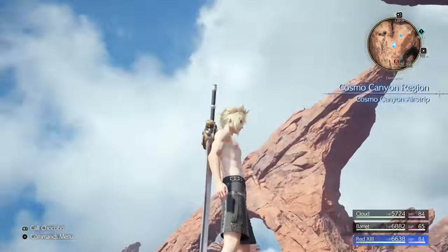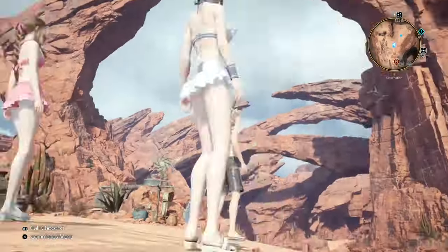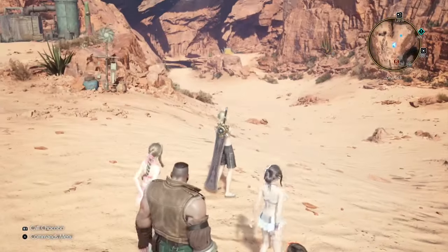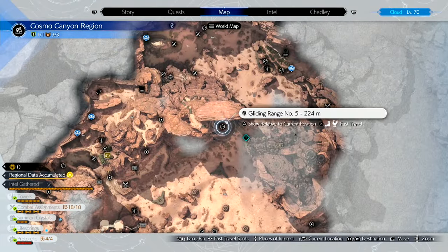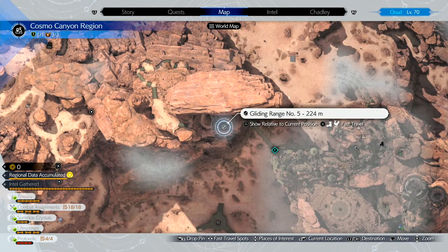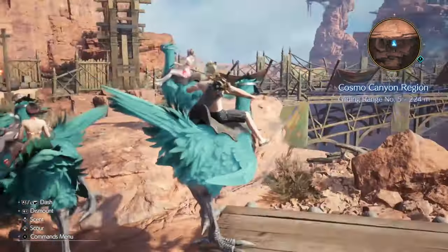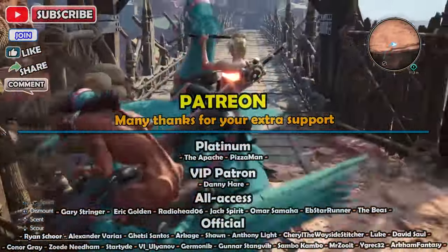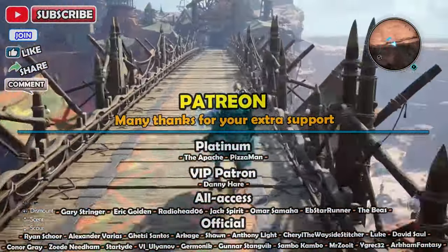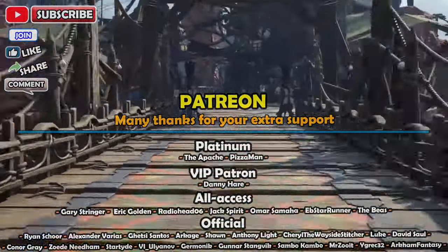Hey, welcome back guys to my full hard-mode speedrun slash walkthrough for Final Fantasy 7 Rebirth. We're in Chapter 10, in the Cosmo Canyon region. At the beginning and the end of this video, I've just sped it up slightly — doubled the speed — just to save 5-10 minutes, and it's pretty much only story anyway.